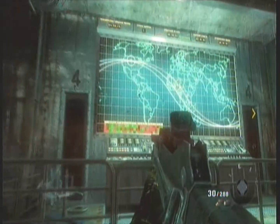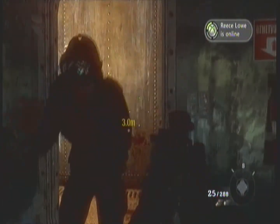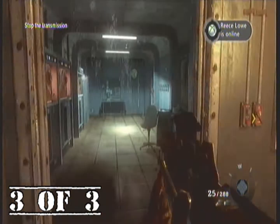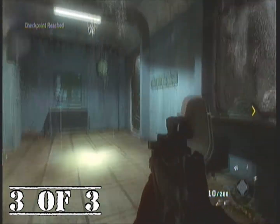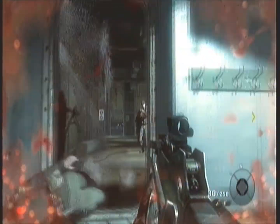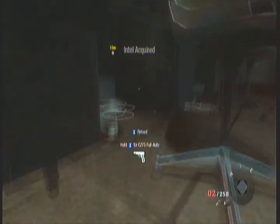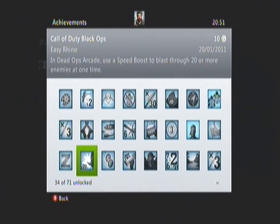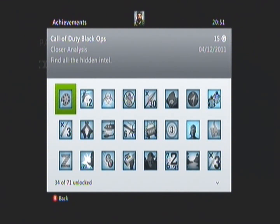This will be the very last intel you're going to get. When you see that big screen thing like a map, obviously come up the stairs — natural progression — and clear out this room. I was expecting there to be more people, and then I realised they were all around there, so just to be safe I decided to take all them out — a little bit of extra footage, but hey ho. And under the desk there is the very last intel. There comes the achievement: 15G, that was a lot of work — 15G, Closer Analysis. Find all the hidden intel — very simple, but in some ways very hard.